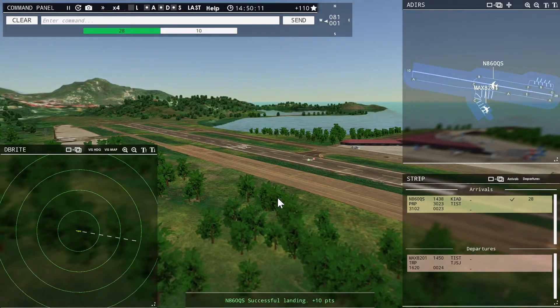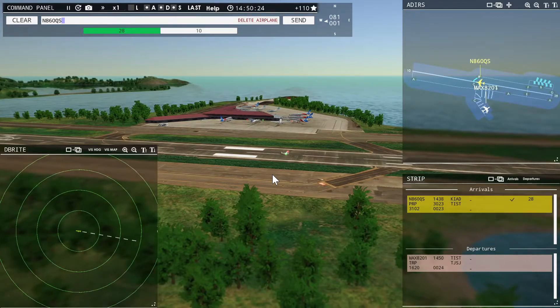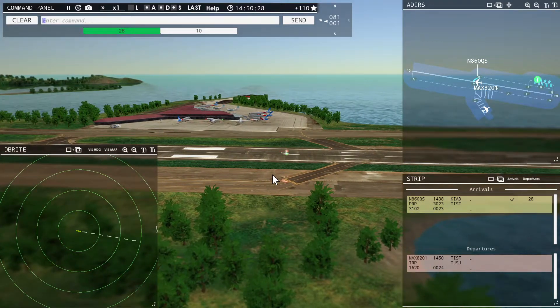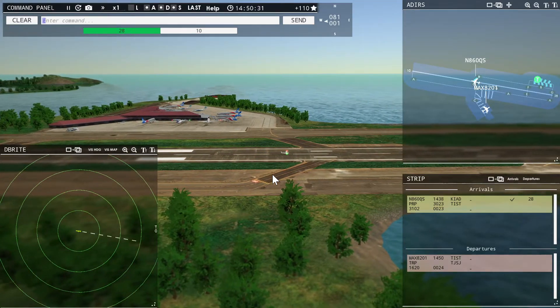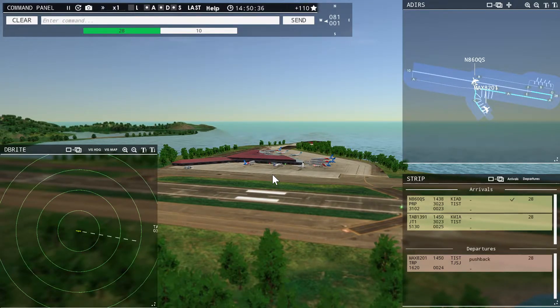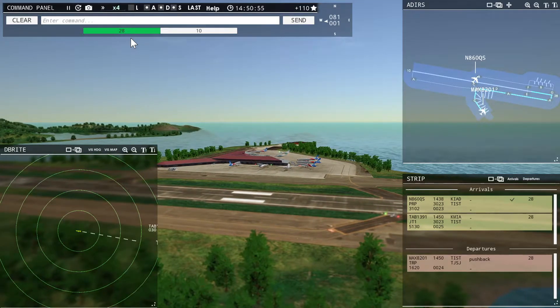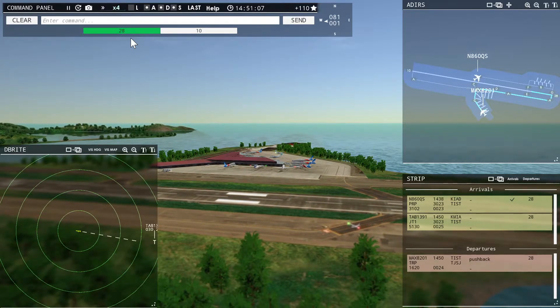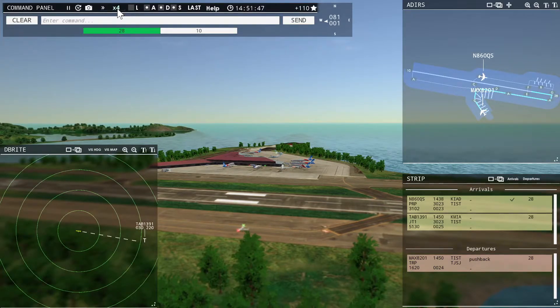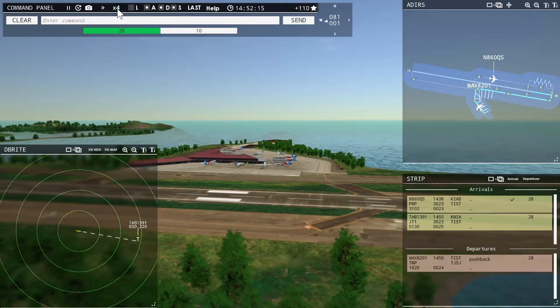Magic 8201 requesting push and start. 860 Quebec Sierra, taxi to terminal. Magic 8201, pushback approved, expect runway 28. Ground, 28 pushback approved. St. Thomas Tower, Leslie 1391 with you, runway 28. Magic 8201, ready to taxi — continue taxi. Magic 8201 looks like a medium-sized plane.